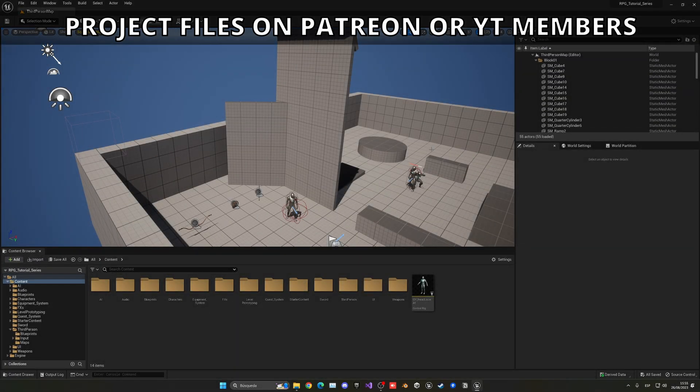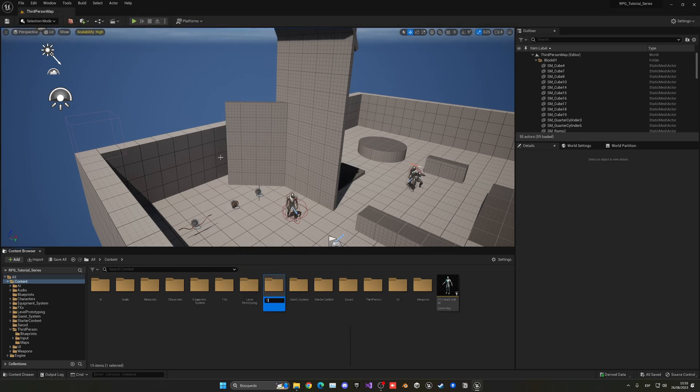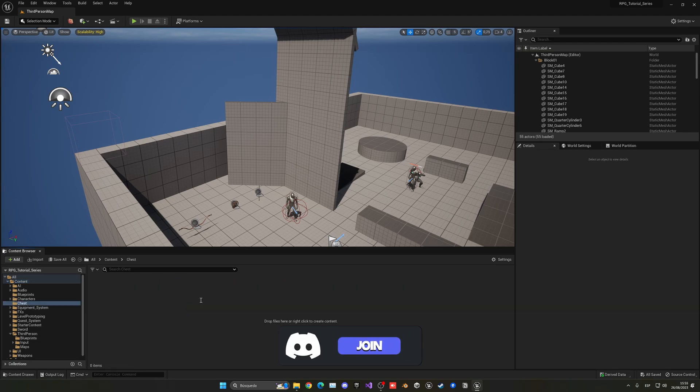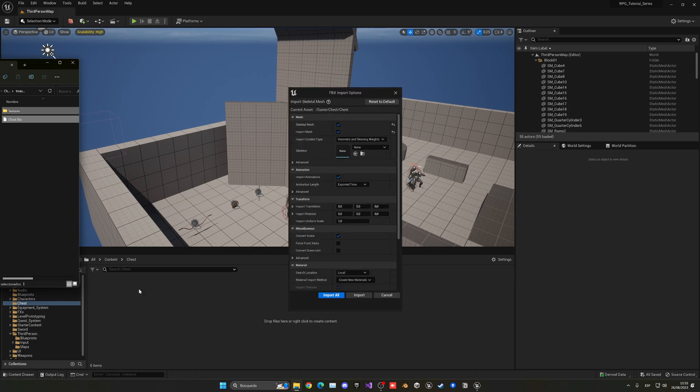The first thing I want to do is import our chest model. Right-click and create a new folder called 'chest', then open it up. Download the free model from Sketchfab — link in the description. Extract the folder, get the FBX and the textures. The FBX might be embedded in another zip called 'source' which you'll need to extract. Then just drag the FBX and textures into Unreal Engine.